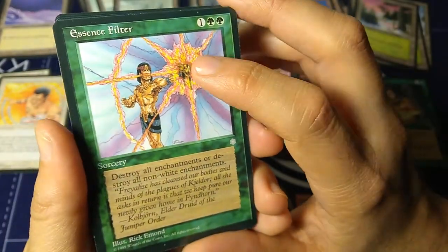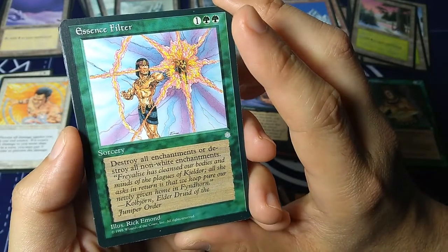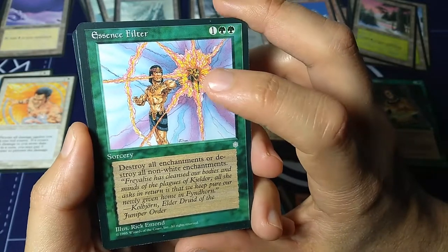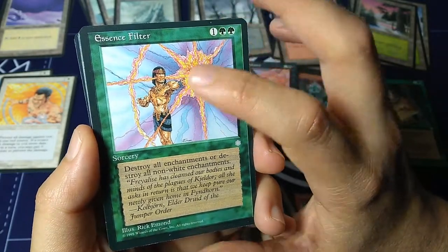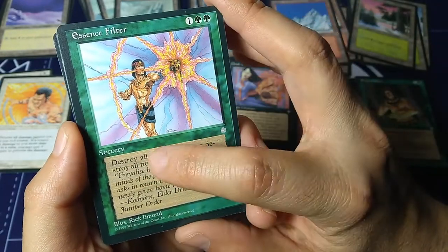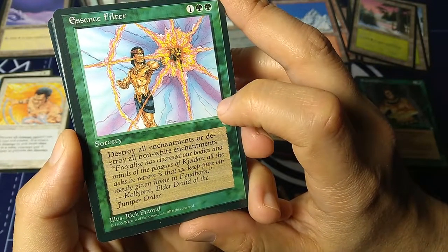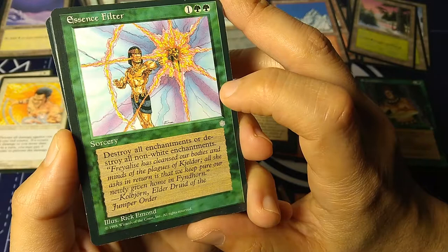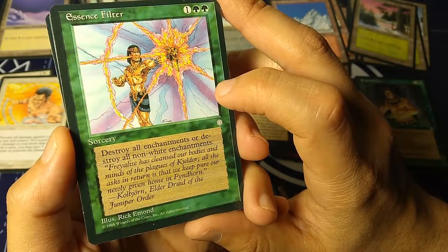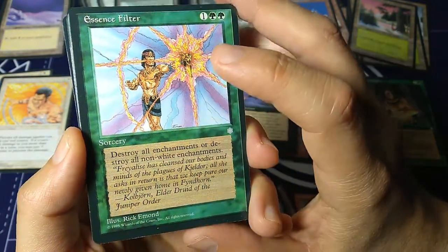Essence Filter — one and green green, sorcery. Destroy all enchantments, or destroy all non-white enchantments. This is in the classic color pie of nature hating the unnatural — so all enchantments are gone, or non-white enchantments. 'Freyalise has cleansed our bodies and minds of the plagues of Kjeldor. All she asks in return is that we keep pure our newly given home in Findorn.' — Kolbjorn, Elder Druid of the Juniper Order. Illustration by Rick Emmond.